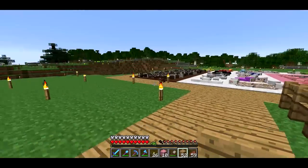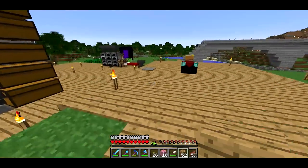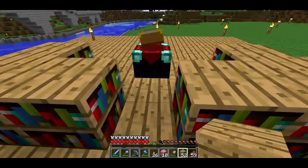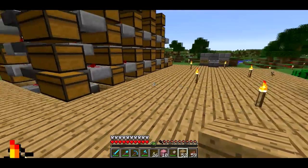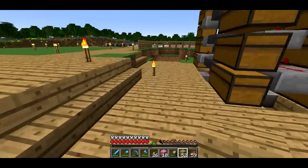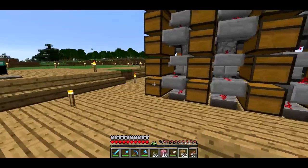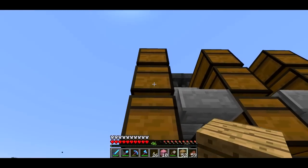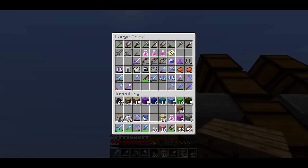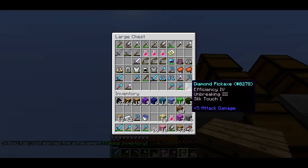I've got the cows, pigs, whatever. I've been breeding them a lot so I could get leather. Over here we've got the enchanting table. I have 46 levels because Gude has built an Enderman farm in the End, which is really convenient. It's really fast to get levels now — it takes like two minutes to get to level 30. I've been doing a lot of enchanting, and my fourth pick ever enchanted on this server got Silk Touch, so I'm really happy about that.